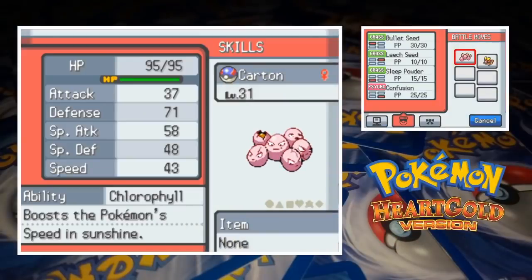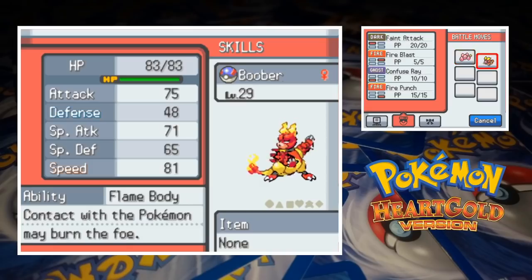First up we've got Karat the Exeggutor, who's at level 31 with the moves Bullet Seed, Leech Seed, Sleep Powder, and Confusion. Bullet Seed isn't a great move but we needed some sort of grass attack to deal with any ground, rock, and water types that Magmar has to avoid. Boober the Magmar is at level 29 with Feint Attack, Fire Blast, Confuse Ray, and Fire Punch.